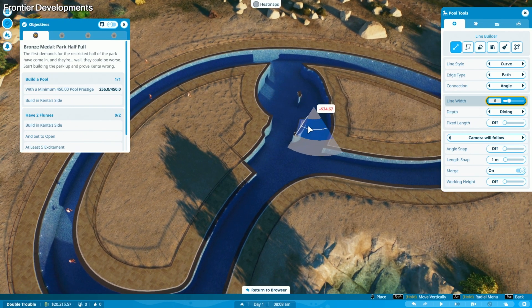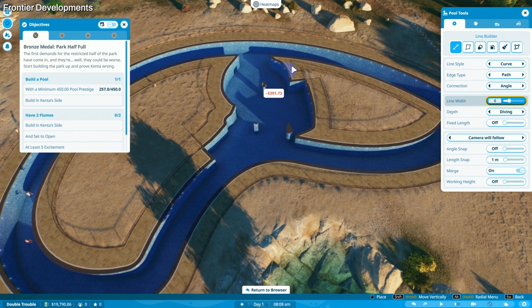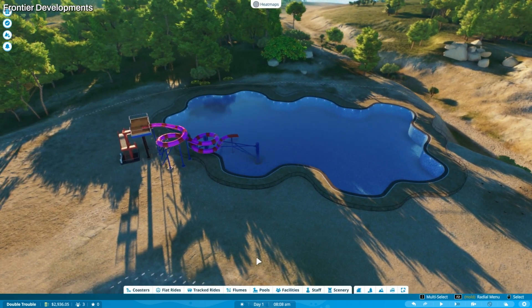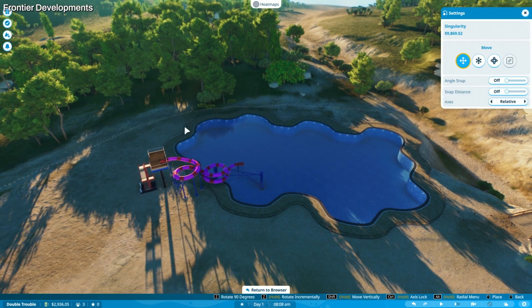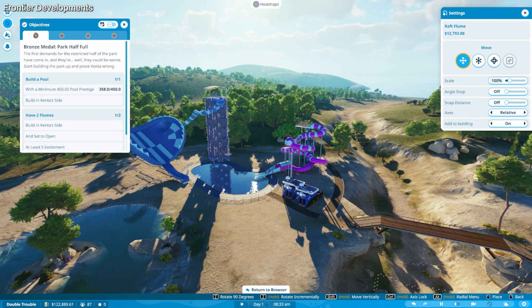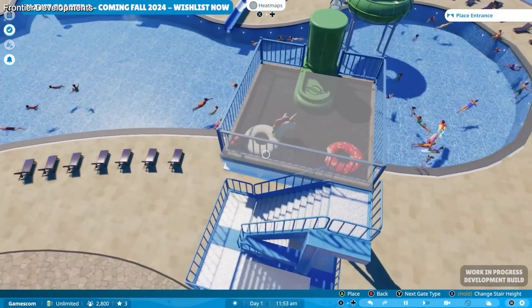I explored different options like depth and the stamp grid system. It was challenging and I didn't quite get to master it, but I'm looking forward to learning the ins and outs of pool building when I have a less limited window of time to do so. I love that you can easily round your pool's edges, turn it into a lazy river or a wave pool, and customise it as you please. As for flumes, there are a few slides to choose from, ranging from body bowls to raft flumes.